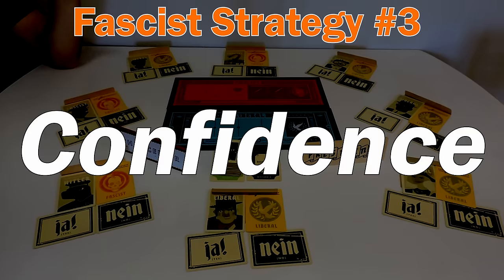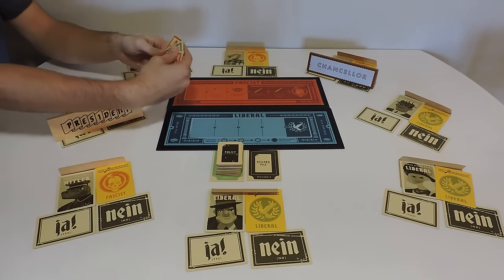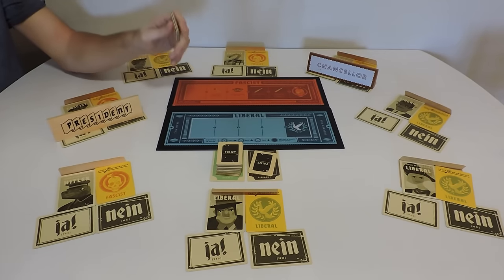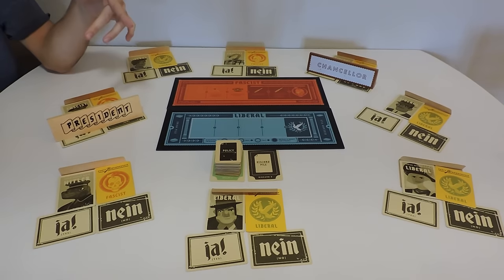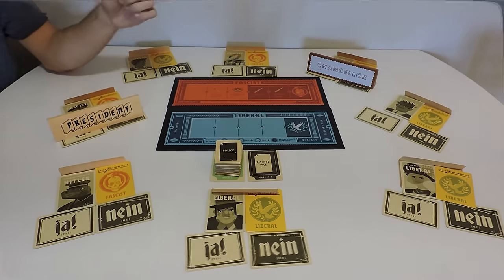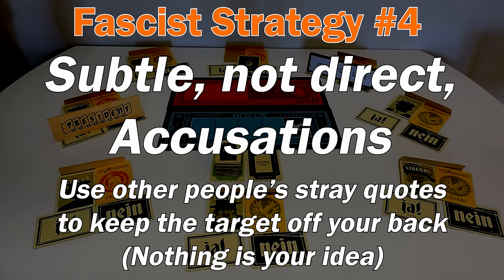Another big part is confidence. Confidence is key in every decision you make in this game. If you get a hand as a fascist president and want to make sure your chancellor doesn't put down a liberal, you need to be able to convince them you didn't have a choice. Just be honest and direct — say 'Yeah, I didn't have a choice either.' Being confident in every lie you tell is going to help out supremely. Also, make subtle jabs at opponents to sow distrust instead of outright accusing someone. Say something like, 'Well, Jerry mentioned that Marco has been suspicious for a while,' and sow distrust between those two instead of keeping the target on your own back.